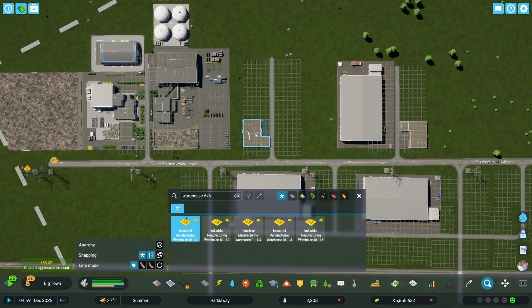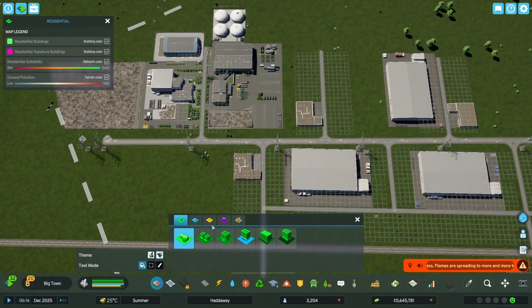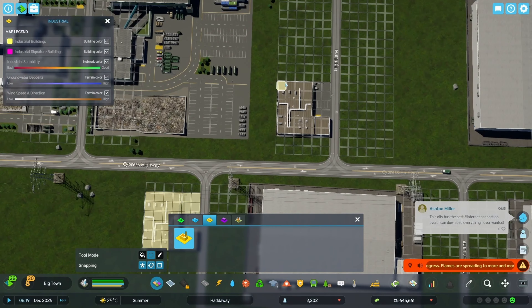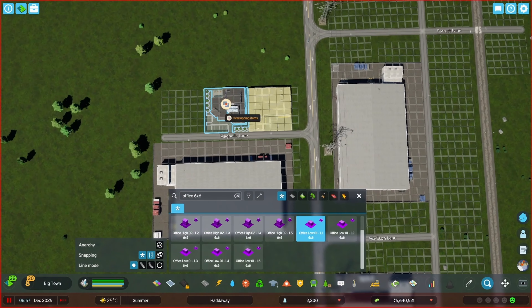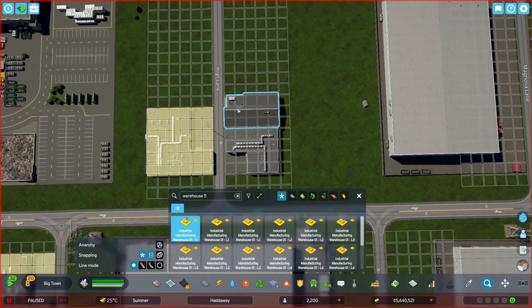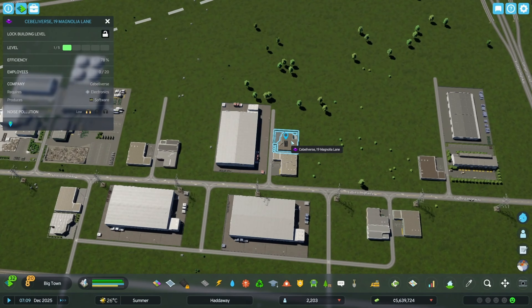Next, I'll start filling in some of these gaps with 6x6 industrial manufacturing, although companies don't seem too eager to move in just yet. I'll be sure to zone these properly so they don't disappear if I want to play without the Plop the Growables mod. Next up is 6x6 office zoning — I'll put some of these right next to the industrial zones and some on their own. We then have 4x5 and 3x5 industrial buildings, and it looks like it's only the offices that are getting any interest so far, despite the lower demand.